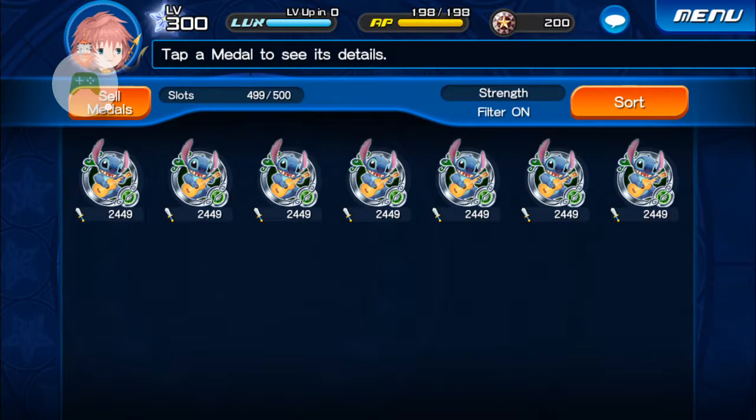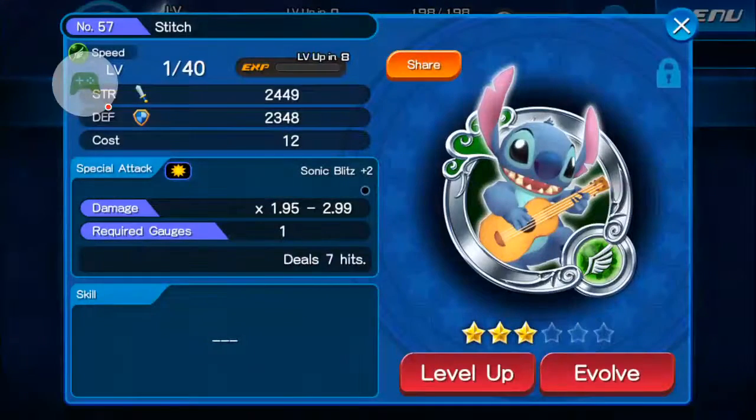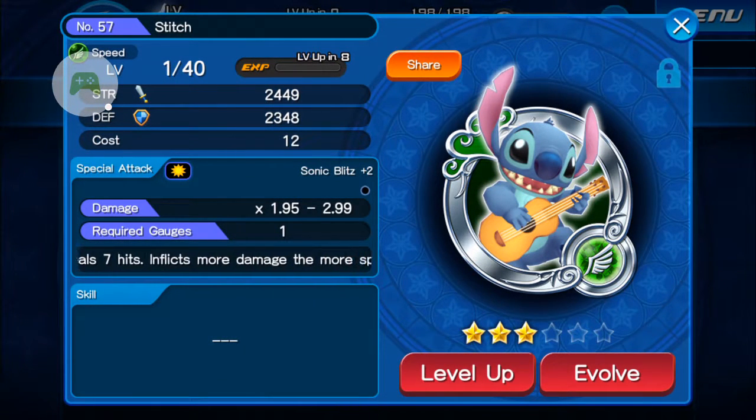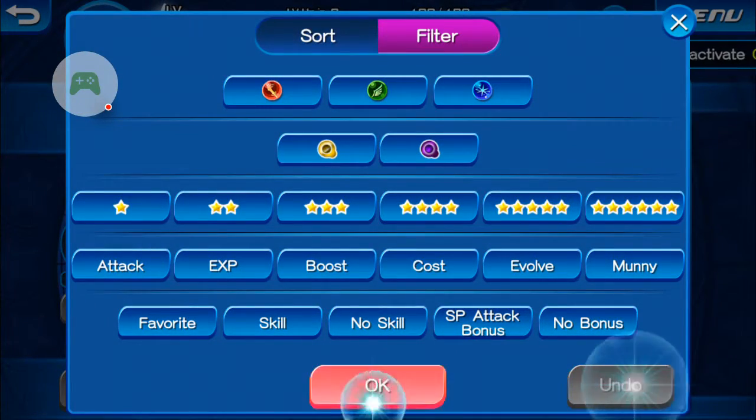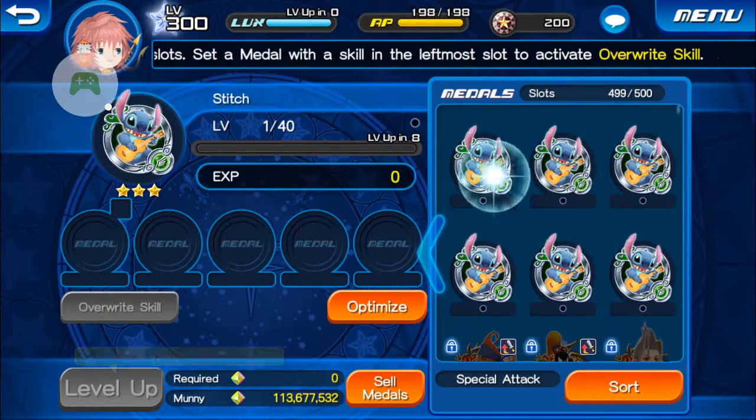First off, we have all seven medals at three stars. You'll notice when you get a medal to three stars, there will be a small little orb next to the special attack name for the medal. This orb indicates how many other metals have been fused into that metal. To start off, we're going to use one three-star metal and fuse another three-star stitch into it.